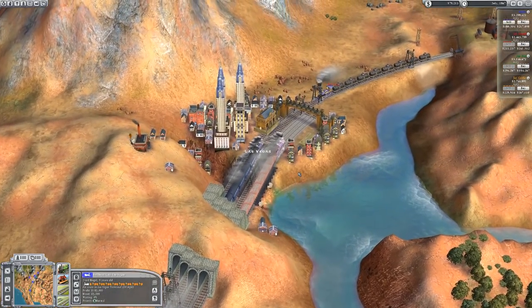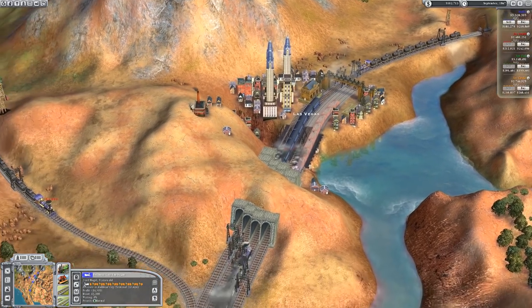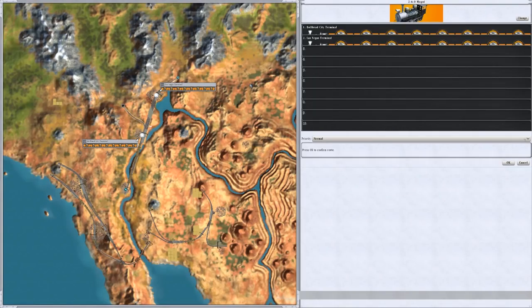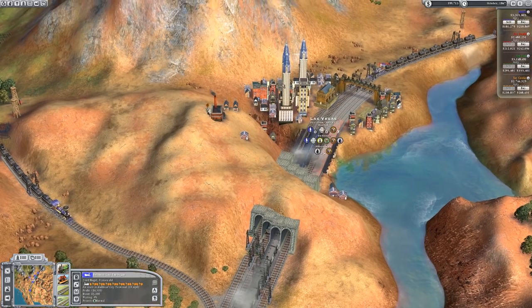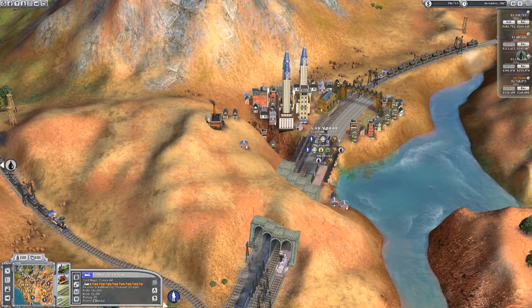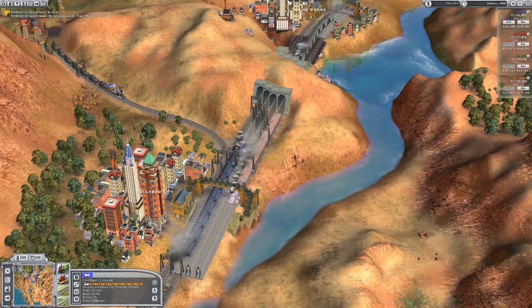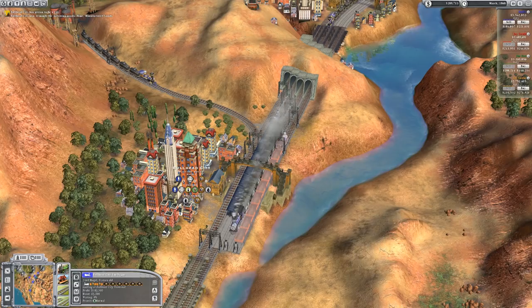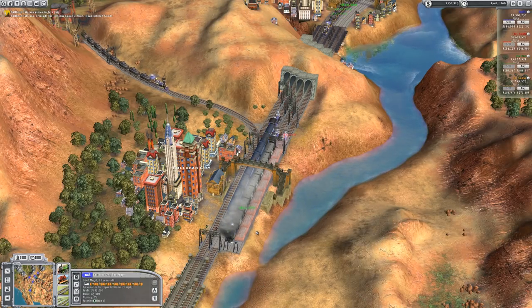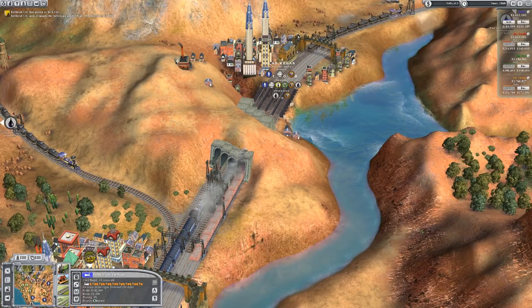Is it just going back and forward? Why is it not delivering? Is it because they're both being supplied? They both have demand, so it should be stopping off. There we go — it's stopping off now. Oh, because Bullhead City has just grown, that's why. So now it'll load the goods, go to Las Vegas, and drop them off.